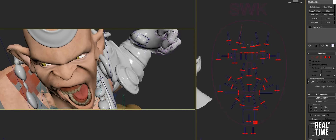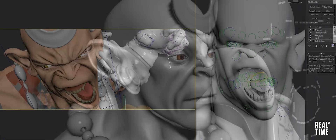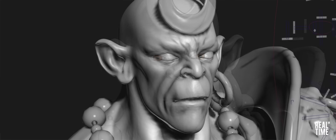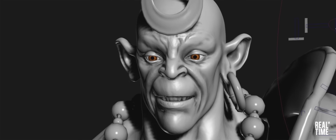Later on in the more detailed rigs, we were able to switch on displacement maps, which show the fine details of the expressions. So instead of having to wait for renders, which can take a long time, we got instant feedback of the facial expressions.